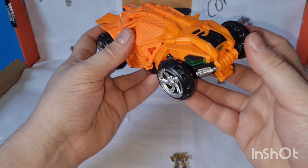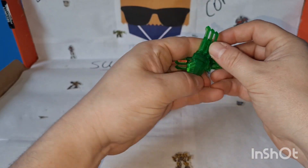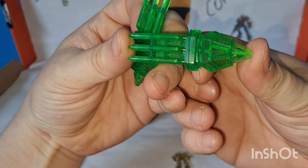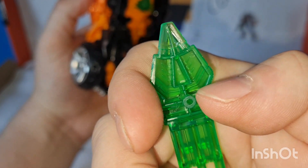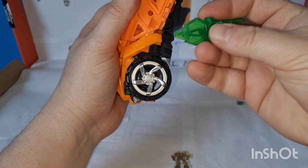Nice enough thing, yeah, black. Comes with these little green bits which I've never used before. They're like that. From what I can gather there's a peg and a triangle slot there — triangle tab, hole.